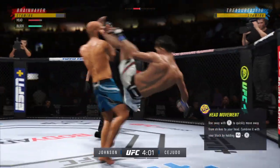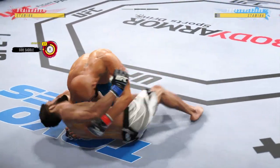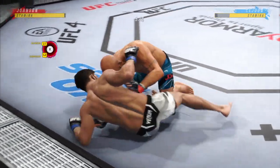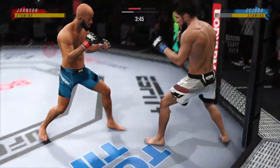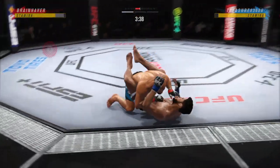All right, so there it is — the early takedown. He told everyone here during fight week within earshot that he was going to try to wrestle, try to get this fight to the ground, and had no problem doing so just there. During their fight camp, they made a checklist, and they checked off the most important part of the fight: getting an early takedown.